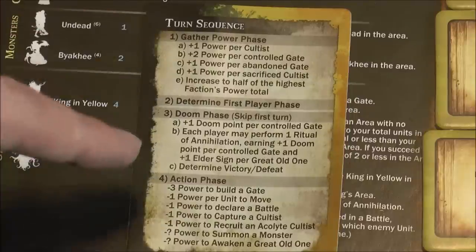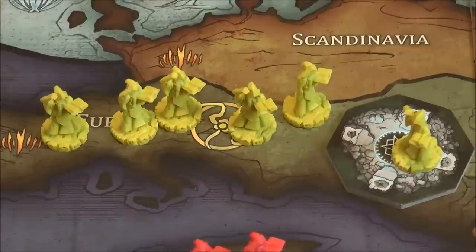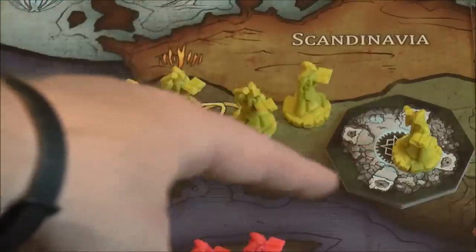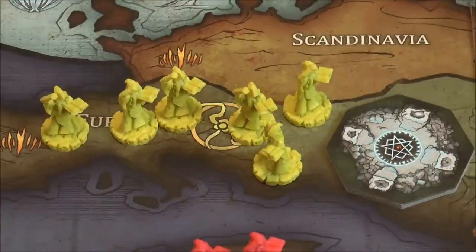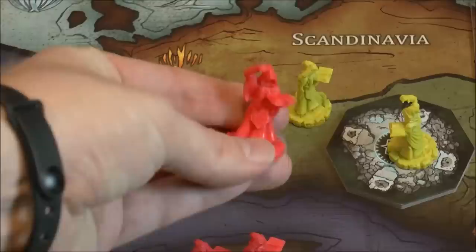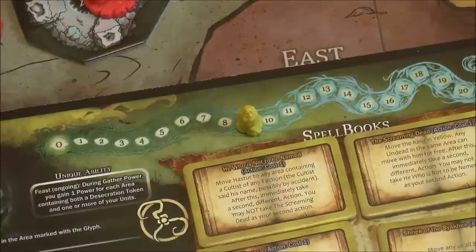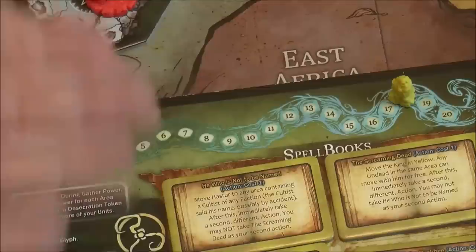Everybody gets a turn sequence card with four basic steps. The first is to gather power. Everybody starts with eight power because you get one power for each cultist — six cultists — plus two power for each controlled gate, so six plus two equals eight. An uncontrolled gate only gives one power. If you captured an opponent's cultist on a previous turn, you can sacrifice it back to them to generate one extra power. If you're ever below half the power of the most powerful player, you can move your power up to meet them halfway.